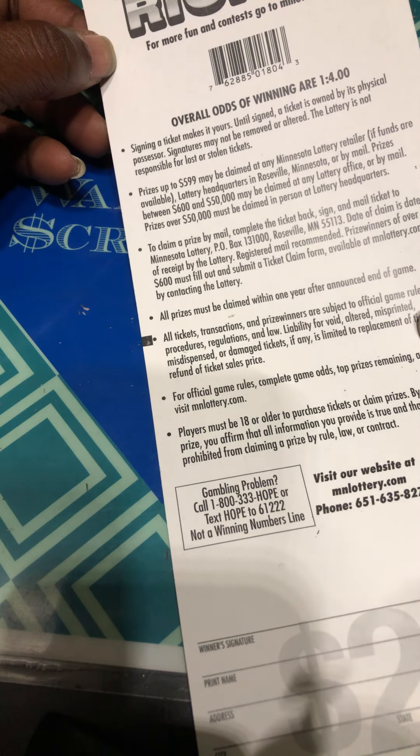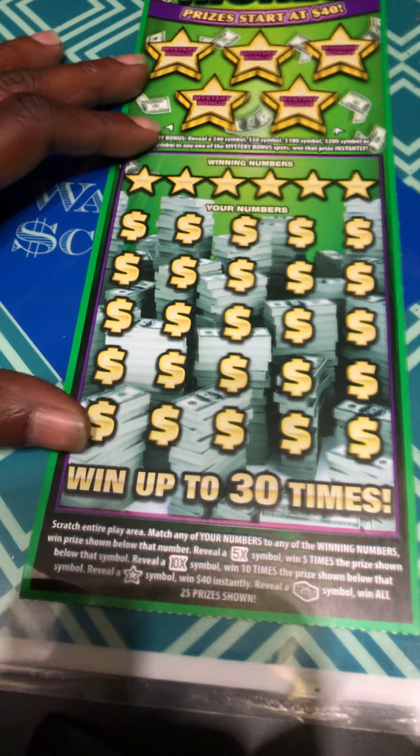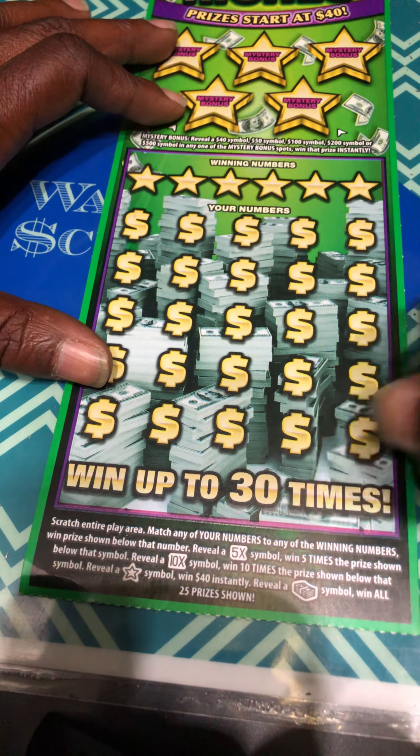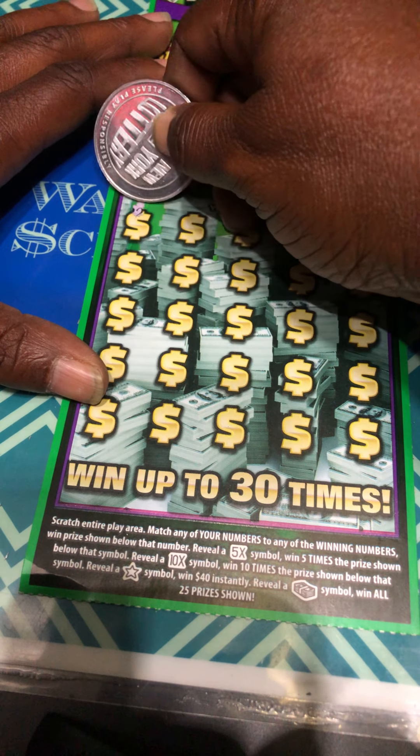The odds are 1 in 4.00. Let's start at the bottom and see if we find a 5X, a 10X, a stack of cash, or a star. We'll use Fancy Nancy's coin here.